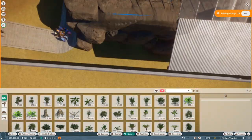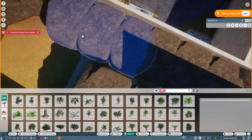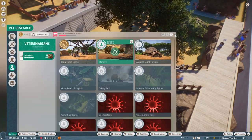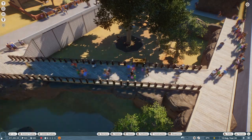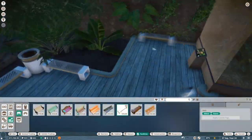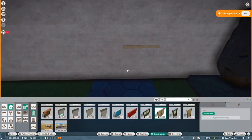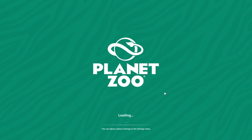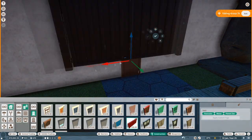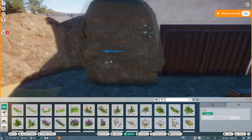If you don't know where the waterfalls are — I've seen people on Reddit, Facebook, and other socials asking about this — a lot of people don't know how to get them. If you go into your construction tab, I believe it's in the lower left-hand corner. It's under special effects. They all look exactly the same, but you'll find some are marked for waterfalls. Put those down, make sure the game is running and not paused, and you'll see the different waterfall effects.